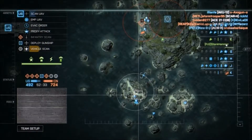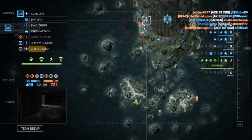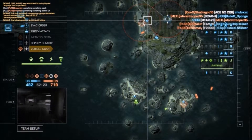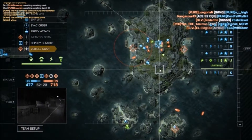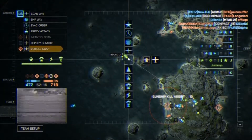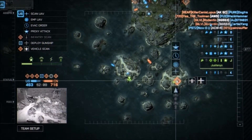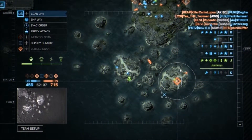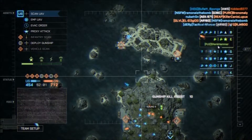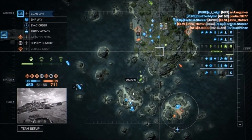We have a sniper over here trying to lay damage down. Damage has been attained — that objective will now fall. We need to get that. This squad — we need to be given rapid deploy. If they get this objective before that attack boat does, we're going to have issues. We need to control these outliers.